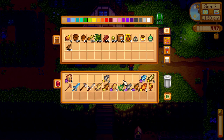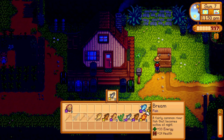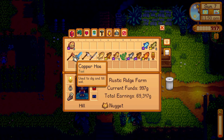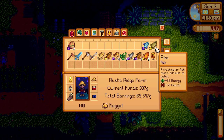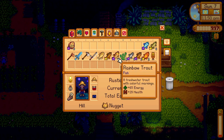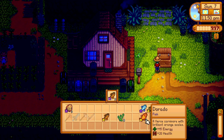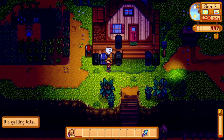We do have one bream so we'll keep one sunfish. Let's just run through our fish and see if anything flashes for the community center. Nothing — the community center wants none of those things. Okay, sell the fish.